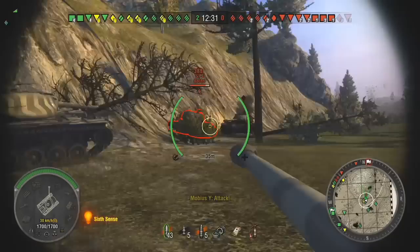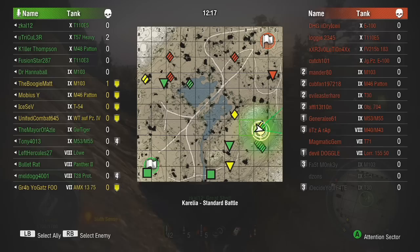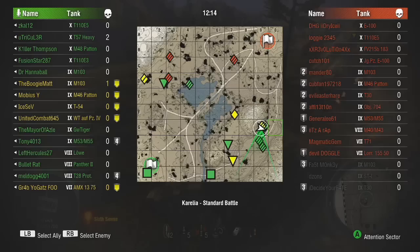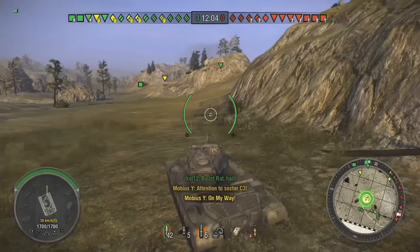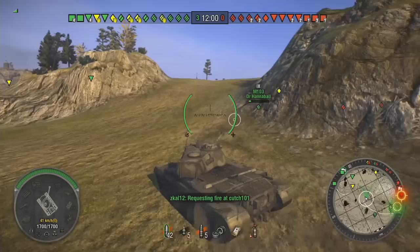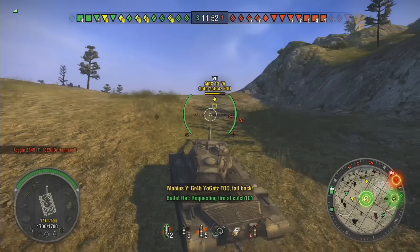My shot just got blocked by that E5 there — I wasn't really too upset about it. Now that the M103 is dead I can come around behind this STI here and shoot him in the side or the back. Right there I just ammo racked him. That little move right there — being in a true medium tank requires quite a bit more patience than playing a much more aggressive kind of medium tank, such as the E50 or the E50M. You've got to pick your shots, plan your moves ahead of time, and protect yourself at all times.